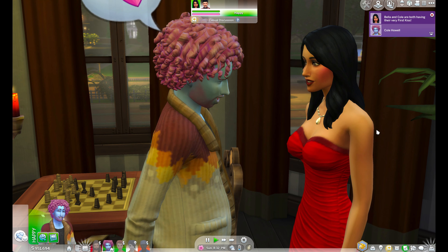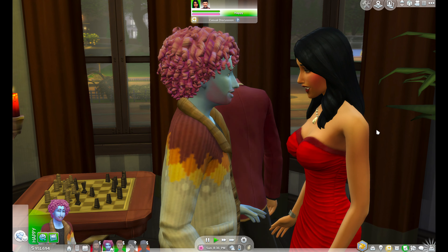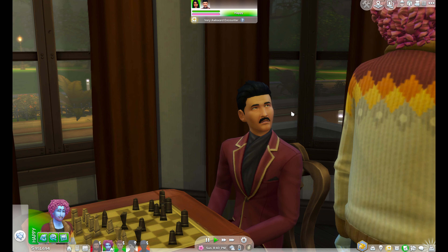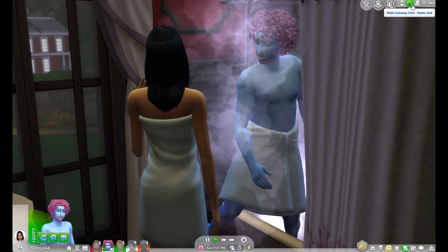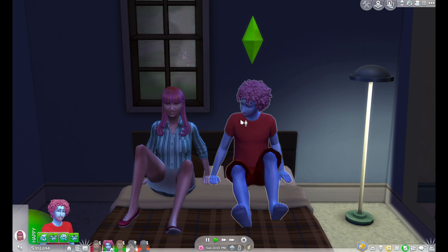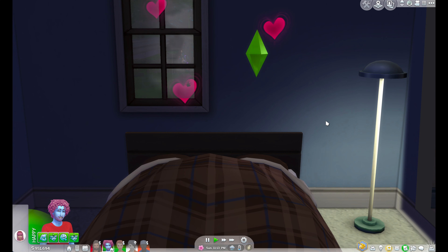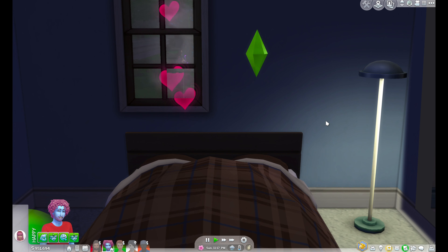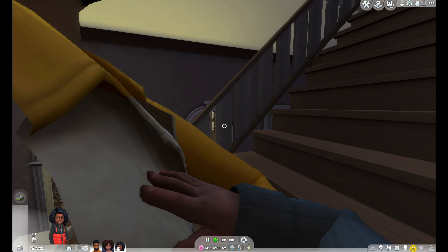Another way you can play the Sims 4 is to have a romantic relationship with every single young adult and adult in the game. This should give you some crazy and weird family traits.